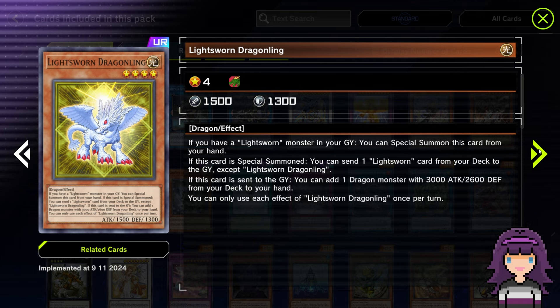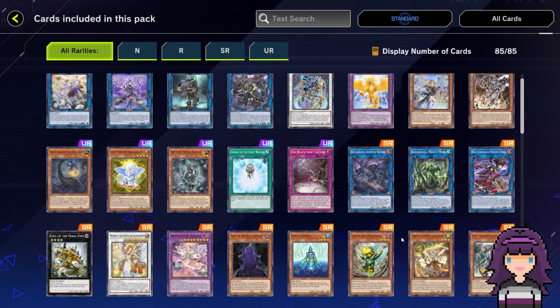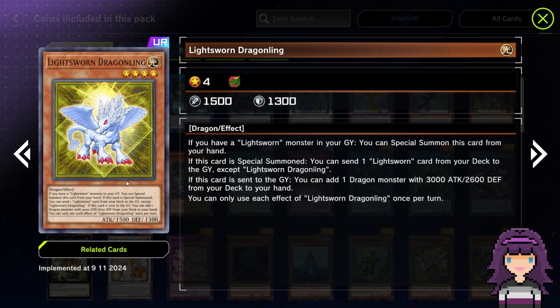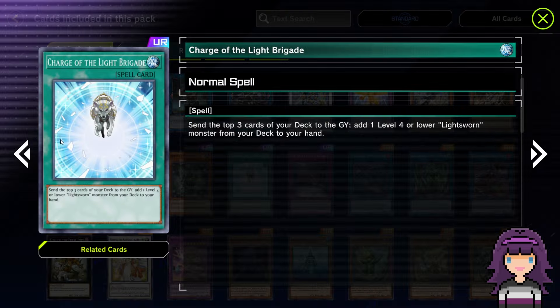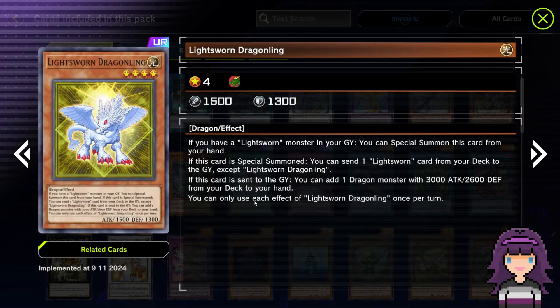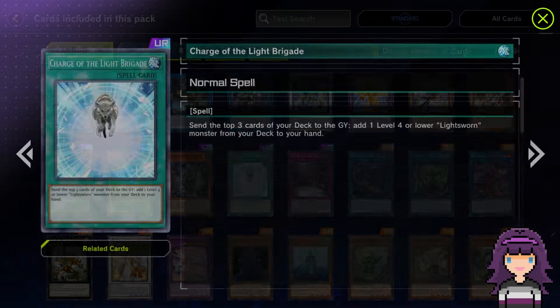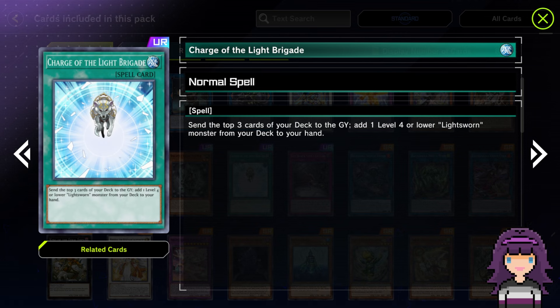Lightsworn Dragonling — we definitely knew this was going to be a UR. Surprisingly, the new Synchro was only an SR. Lightsworn actually remains a fairly budget deck because the only URs beforehand were Charge of the Light Brigade — which is actually in this pack, really cool — Judgment, and Punishment Dragon. So this is the only other Lightsworn UR that Lightsworn gets. They kept Lightsworn a pretty budget deck, and it's also really cool they give you Charge of the Light Brigade, the most important UR for Lightsworn, in this pack as well.